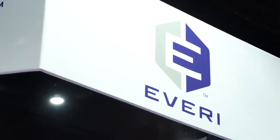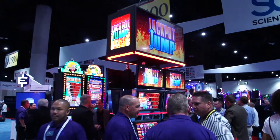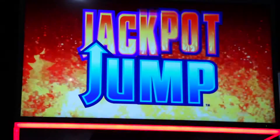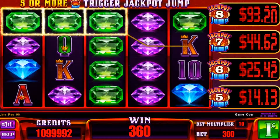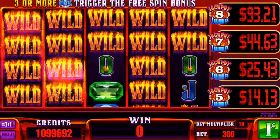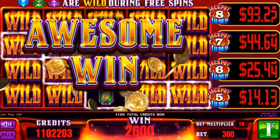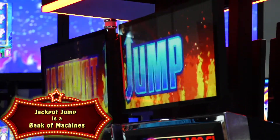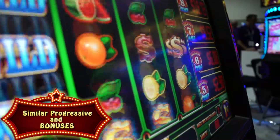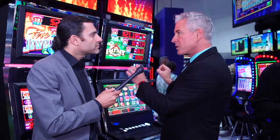Today I am joined by Michael Conway, who is the creative director of Every Games. We are standing in front of Jackpot Jump the slot machine. We just got through talking about Casablanca — that's really our entertainment player, kind of an intimate one-on-one relationship with that game. This is a bank of machines that is really almost more of a community experience. They're all sharing the same progressives and similar bonuses.